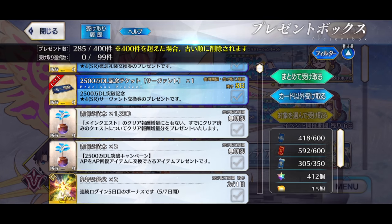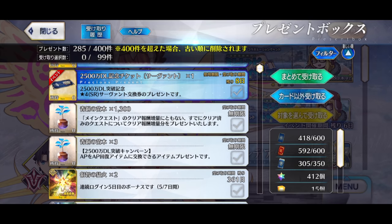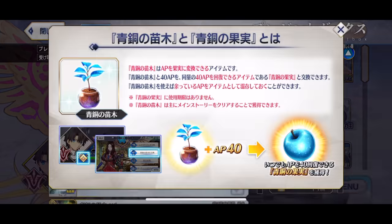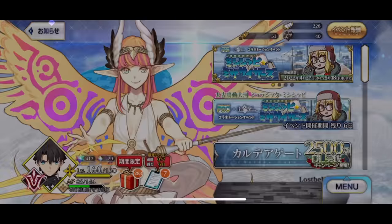You obtain them by clearing main story, and what they do essentially is store overflown AP, or AP that you don't want to use, for future use. So let's say during Dead Week, you don't want to play the game, but you also don't want to waste your AP — now you can use this item to basically store up AP for future use.